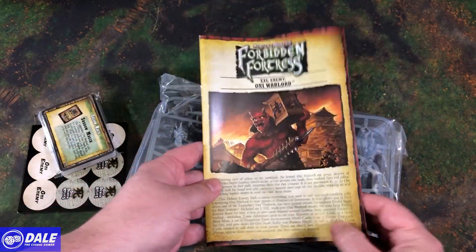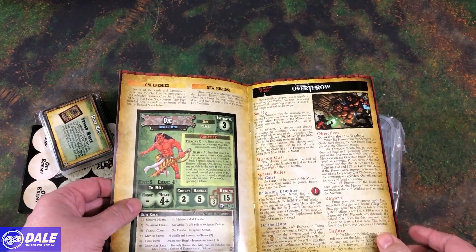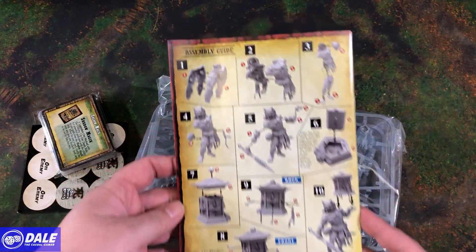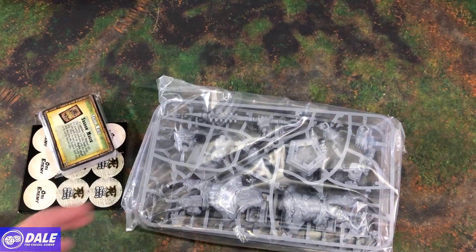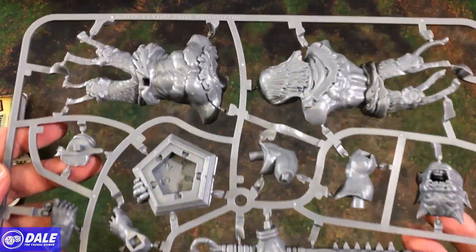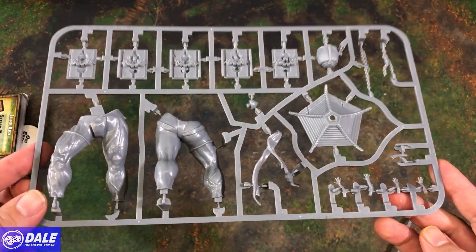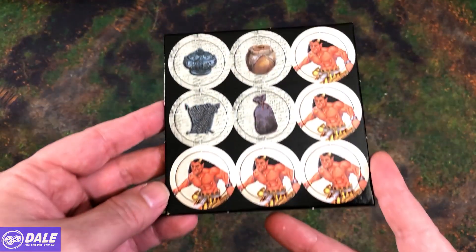I'll have to put this under a heavy book here and hope that straightens out. We've got our main book for him. Going over the new cards, the enemy. He's got his own mission, and how to put them together. He comes in several pieces — here's one sprue of all the goodies, and the other, and some tokens.